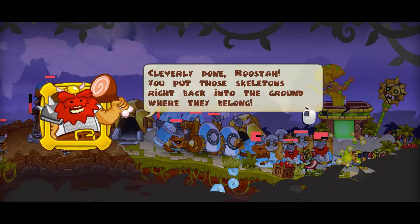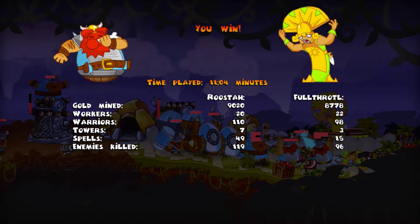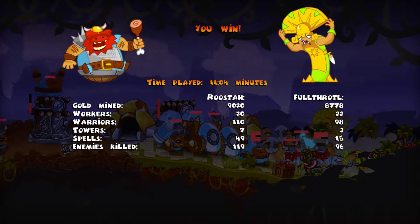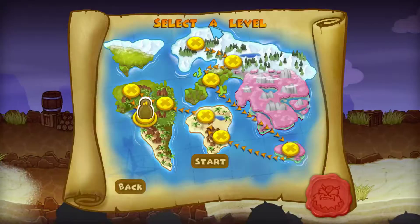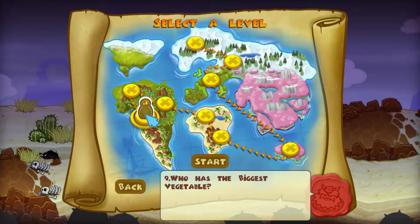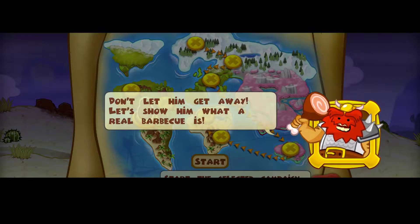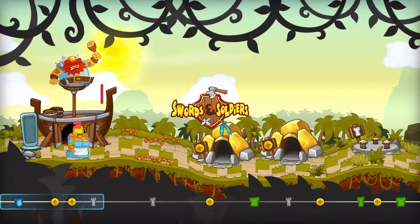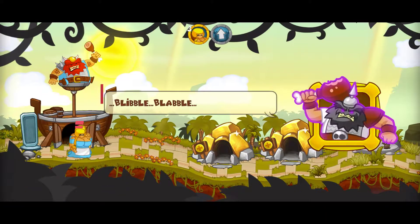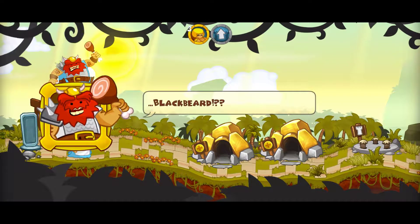Clearly done. Cleverly done, Rooster. You put the skeletons right back into the ground where they belong. Enemies killed: 119. He killed 96. That was tough. Who has the biggest vegetable? We found Blackbeard. Don't let him get away. Let's show him what a real barbecue is. Payback. Okay, so this I think might be the final one. Blackbeard.